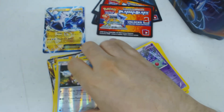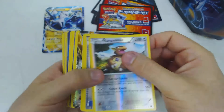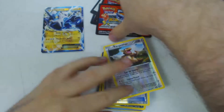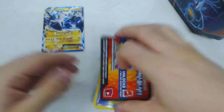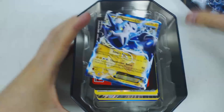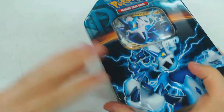So just to review, in one of these tins you get the contents of four booster packs. You get your five code cards which will unlock the four booster packs and our Thundurus in the Pokemon Trading Card Game online. You have the Thundurus itself and you get the tin to help you store all of your Pokemon cards in. Thank you guys for watching and I hope to see you next time.